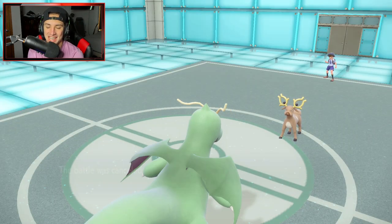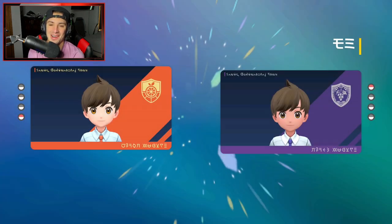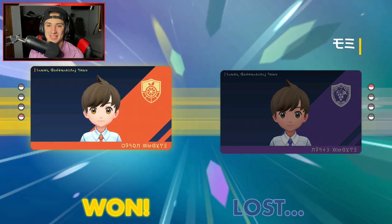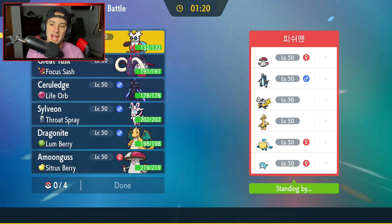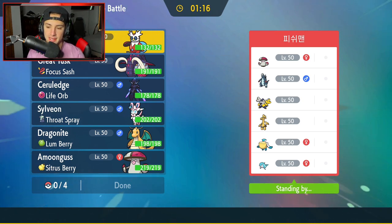Let's hop to our third match and look for a perfect record. Final match coming at you guys — going up against a meta squad right here. They've got Amoonguss, Baxcalibur, Iron Hands, Goldenglow, and then a Rain squad with Pelipper and Palafin. I've seen this team plenty of times on the ladder.